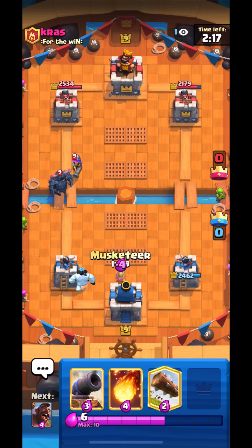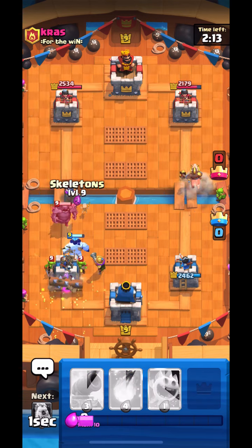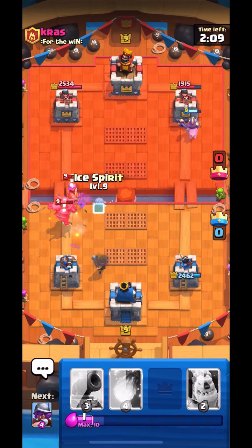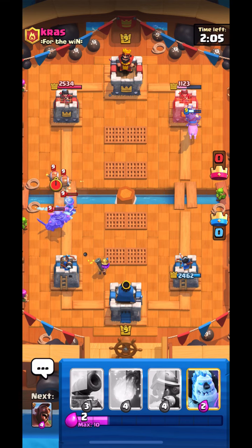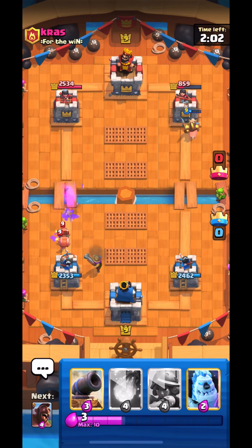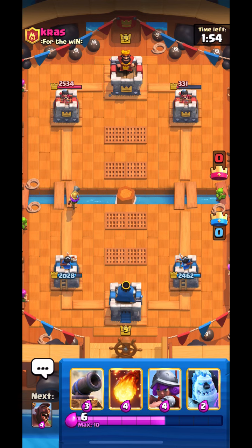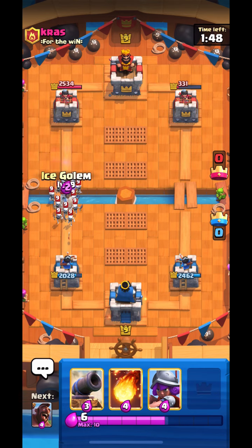I just go for Musketeer, I log his Goblin Barrel, I go Hog right lane. Very good Ice Spirit placement — it freezes the Musketeer and the Pekka. His Wallbreaker gets a hit but it's fine — I got a lot of damage on his tower anyway.